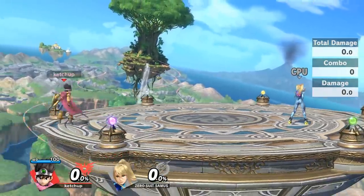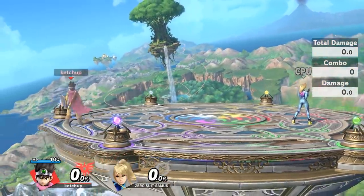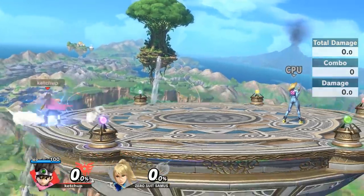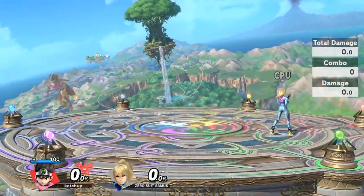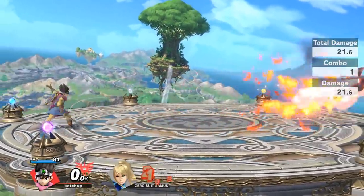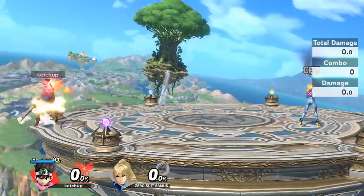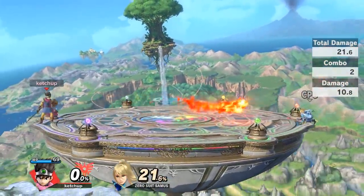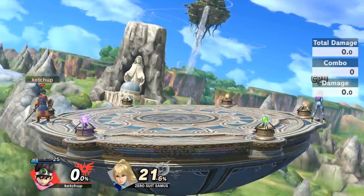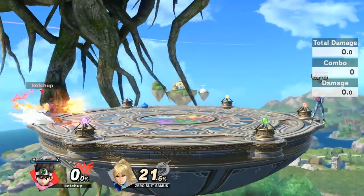Neutral B wave bounces, reverses, and cancels are going to be some of your best friends for movement. In terms of how to use the actual projectile, I recommend charging it at all points in time that you can, because even if you don't have enough MP to use it, it doesn't cost any MP to charge. MP recovers with attacks and also just waiting around. If you want to produce pressure I recommend shooting the second variation, because it travels pretty much across the entire stage.